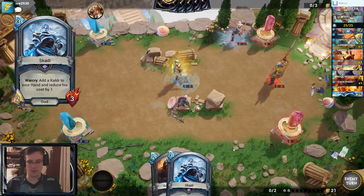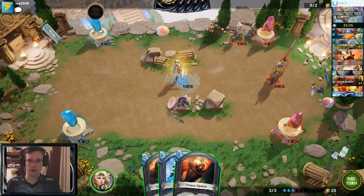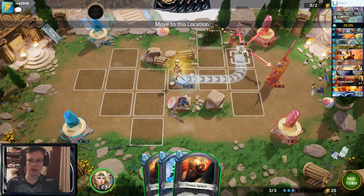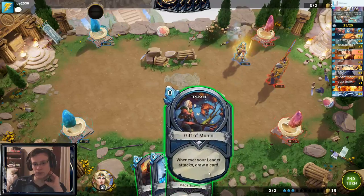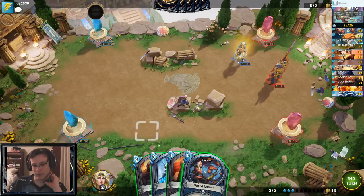Either way, I'm playing a buff Freya, which has already been pretty proven — it already works, we know that. The question is, to what degree does it work? Gift of Munin does stack, but my leader will likely die, so I'm not going to play it.